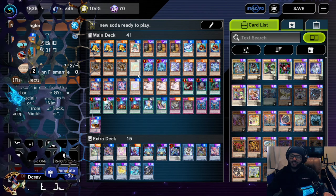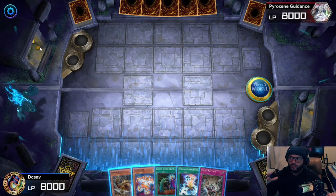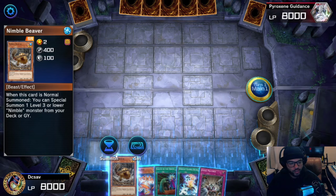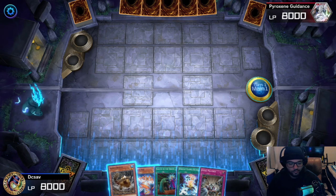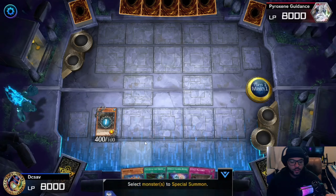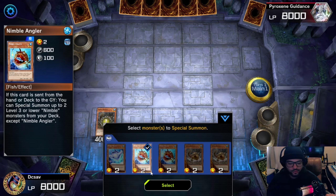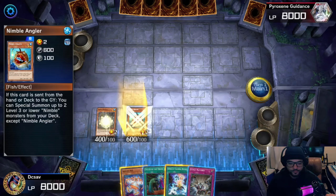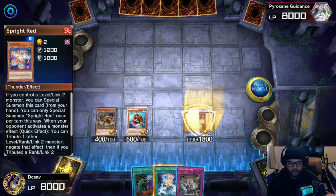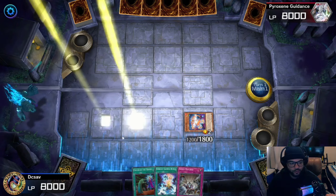All right, here we are for the first combo of the video. This combo basically relies on just having a Nimble Beaver and any other level two monster that you can special summon. You're going to normal summon the Beaver, activate Beaver's effect — you're going to get either the Nimble Angler or another Beaver. I usually like to go for the Nimble Angler. Then you're going to special summon your Sprite Red for protection purposes, but it's also part of your combo. Then you're going to go into Gigantic Sprite.